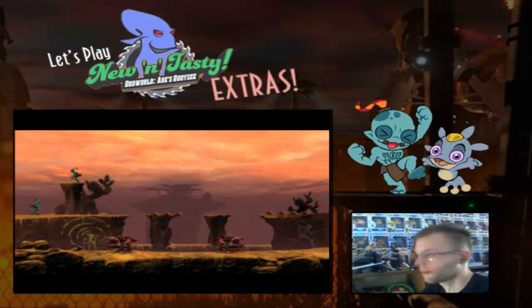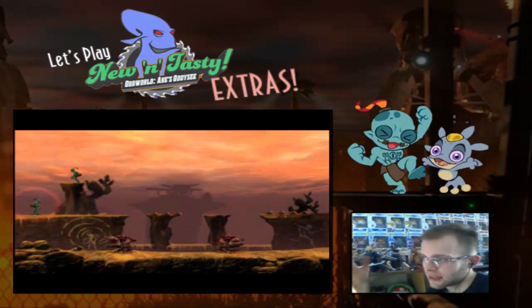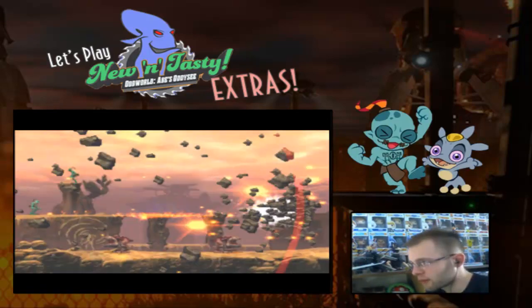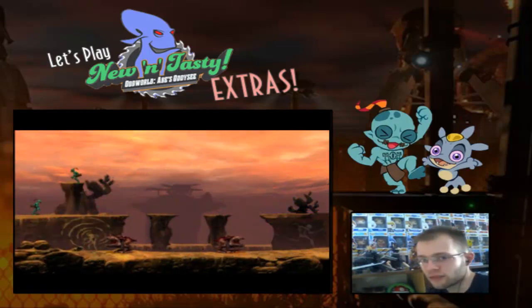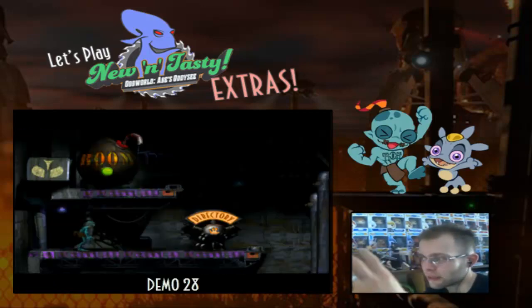I really do like the way soul rings were done for New and Tasty, and I like the fact that the Shrykull wasn't just made of a soul ring — there was a solid form of energy to it with the red lightning. Because soul rings are an easy way to represent the powers in the PlayStation versions, but I like that New and Tasty had the freedom to say 'let's make it unique, let's make it seem harder to obtain.'